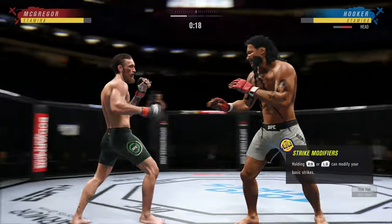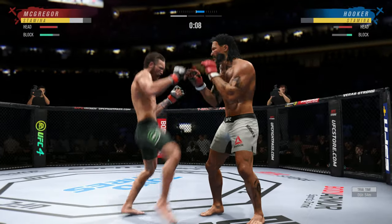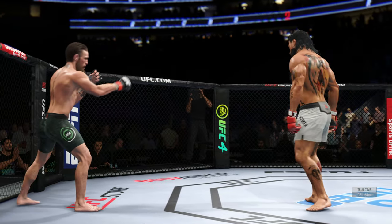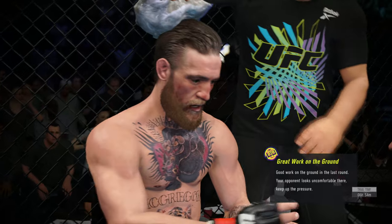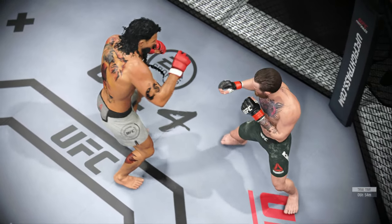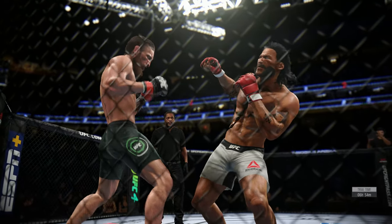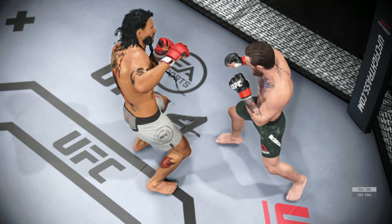Under 30 seconds to go in what has been a pretty entertaining and active first round. Head kick blocked by Hooker. Big punch lands over the top. Again, I am not a good player at all. As far as flying knees go, they don't get much cleaner than the one he landed in that round. He did a lot of good work. That flying knee is going to be what we remember when we talk about this fight.